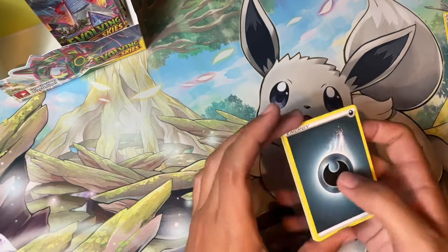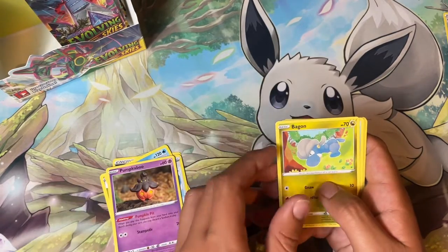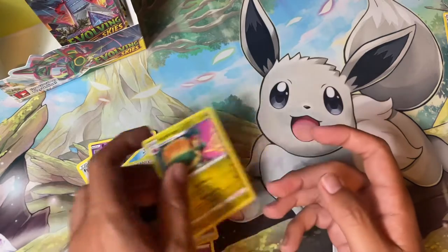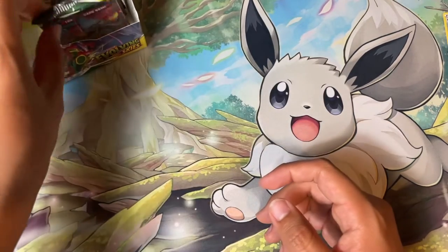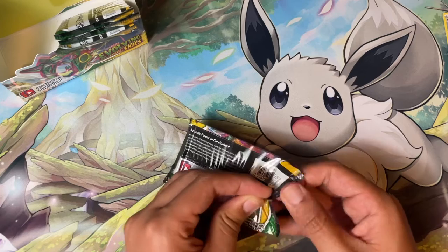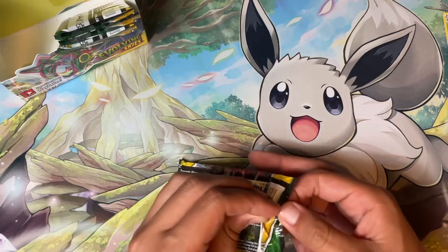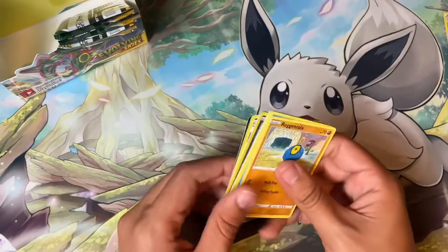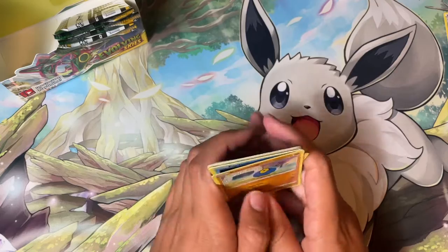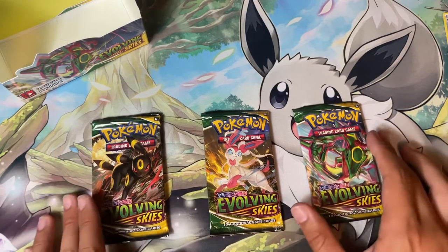There must be something amazing coming up. Shelgon, Full Face Guard, Pump, Gabite, Luvdisc, Cottonee, Treasure Energy, and Appletun. We're down to four packs left. Pulls definitely haven't been anything great to be honest. Down to three packs — accidentally made it a reverse hollow.